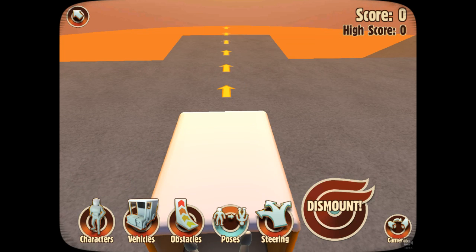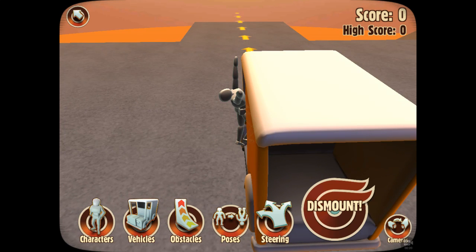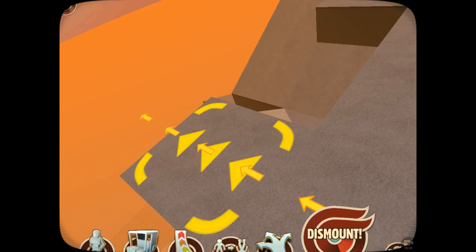You have different poses. I'm just gonna go inside the truck — that seems like the best idea. Then you can add obstacles.